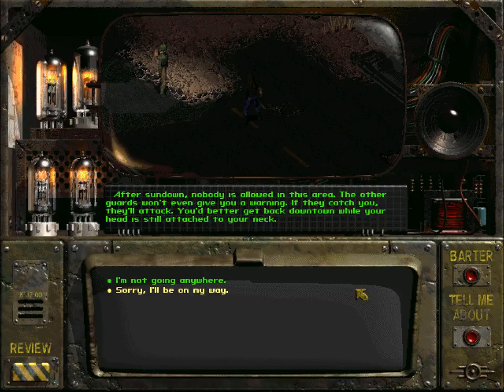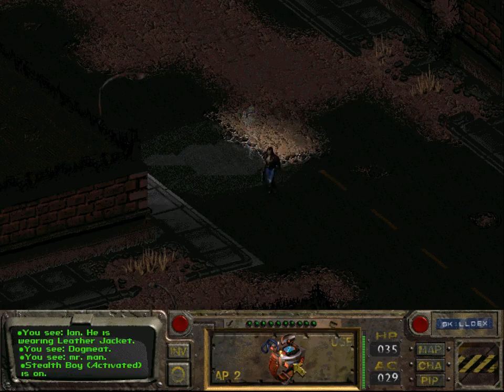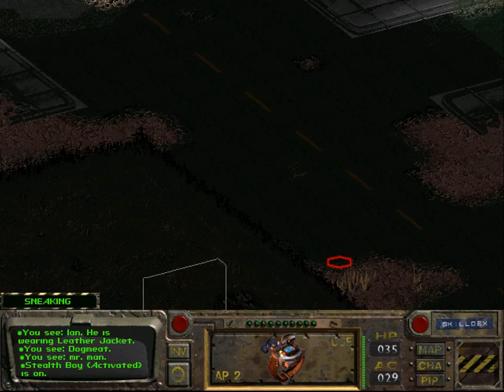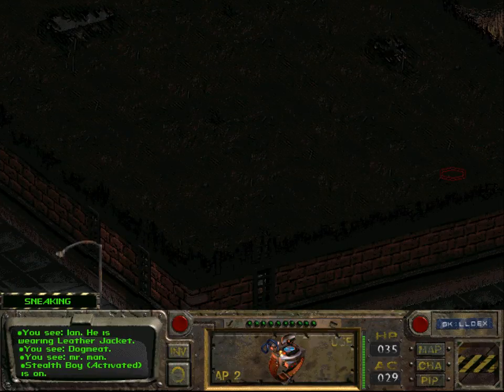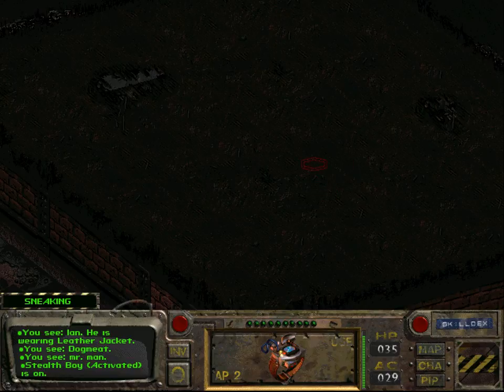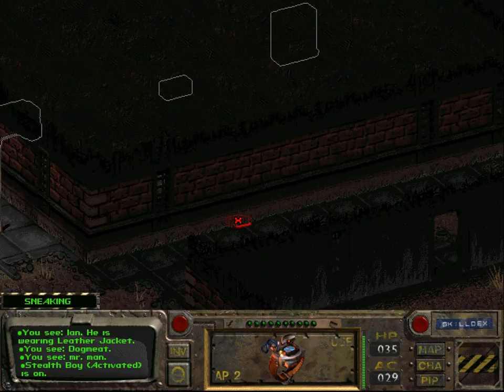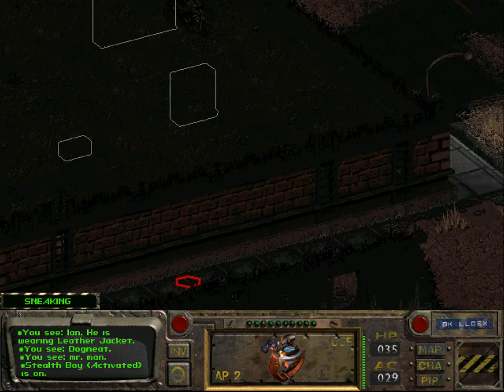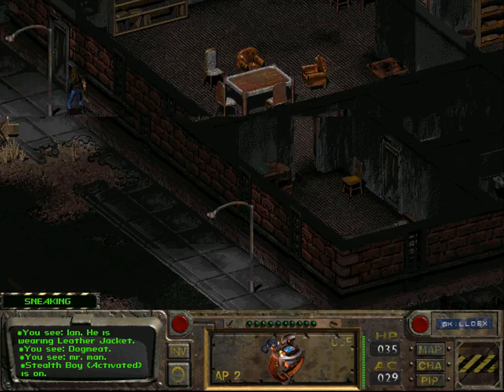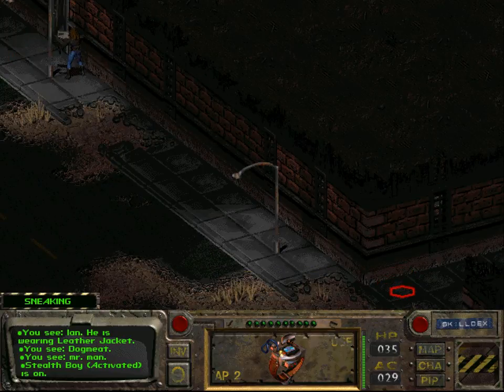When entering the area of Highwater's place, we get told by one of his security guards that we should leave immediately. We say we are about to leave — which we in fact will not do — and we go into sneak mode. If you remember, last time we already entered this building and Dogmeat had inadvertently killed the wife of Mr. Highwater, making it quite impossible to complete the mission without killing Mr. Highwater himself too.